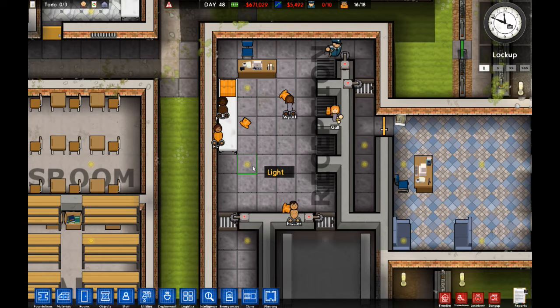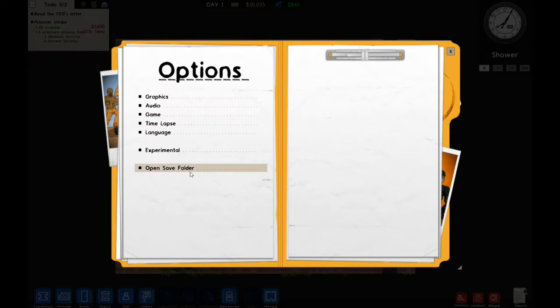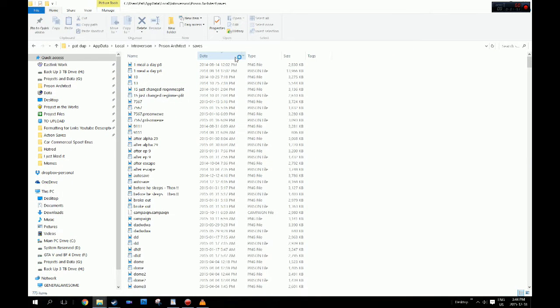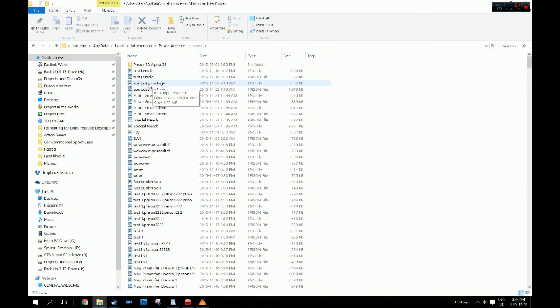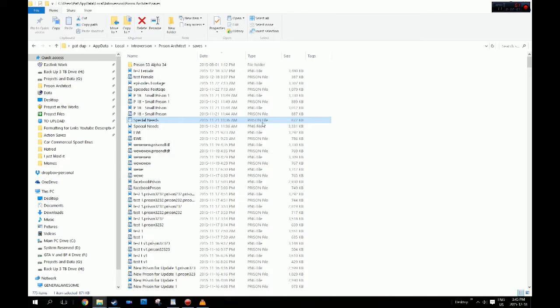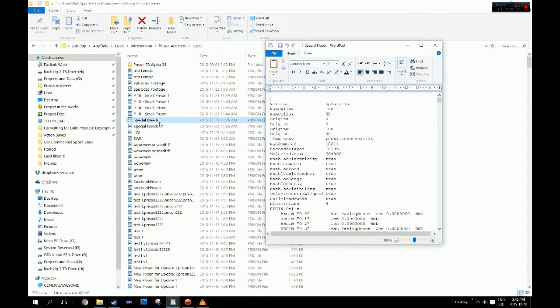So this is what you do. Follow these boobies — I mean, directions. What we have to do is get to the save file that you want to adjust. Go to Options, then Open Save Folder. Go to the saves folder right here — for some reason it seems to show old ones first. The one I want to adjust is Special Needs. I haven't intaked any people yet. You want the prison file, not the PNG — you don't want to mess with the picture. Take that prison file, right click on it, open with WordPad. You can also drag and drop it onto WordPad and it would open.